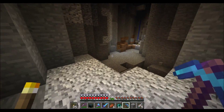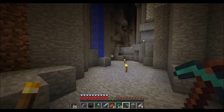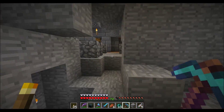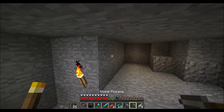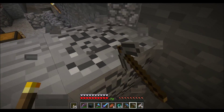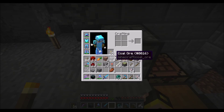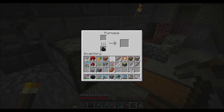Let me catch you guys up on what I've been doing. I got the carrots, I got the quartz, and then I realized I needed water but didn't have iron. I didn't want to go get iron so I went caving and mined some iron, but then I needed coal so I went to get coal. But now I need cobblestone to make a furnace, so I'm going to mine cobble with a stone pick I took from this chest. Let's make a furnace, place down our coal, and put our iron in to smelt.